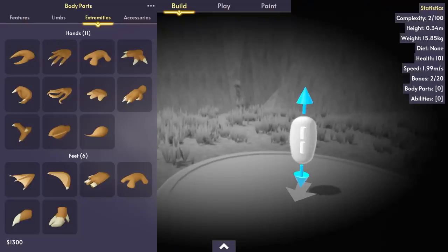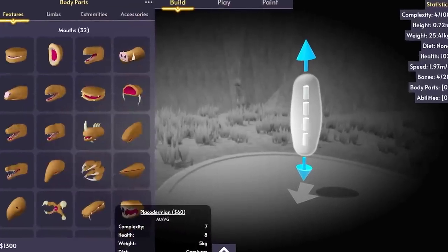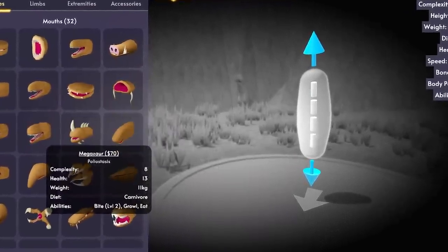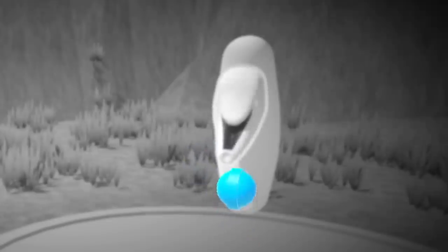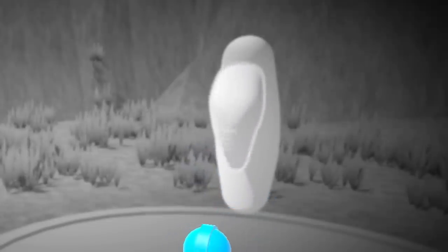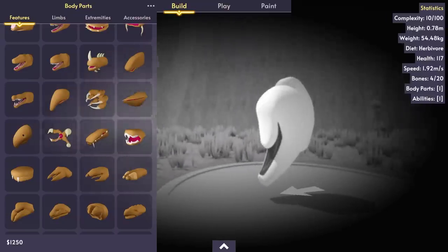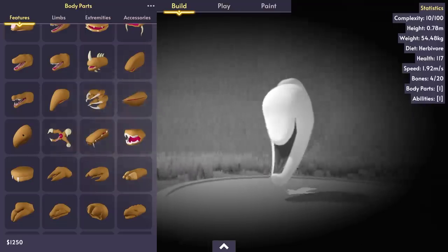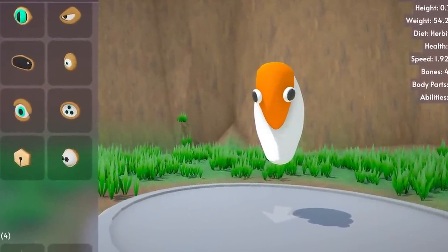I'm gonna see if we can make like a Kraken-type dude — a Space Kraken would be pretty amazing. So let's get a good head going on this guy. What kind of head would he have? Maybe like a trunk? Can we alter the shape of this thing? Oh, you can actually make it go upside down — that is weird. That looks like something straight out of the Eternal Cylinder. Let's add some eyes onto this guy.